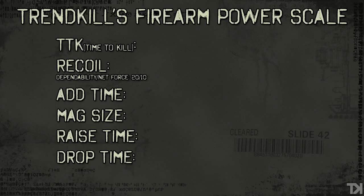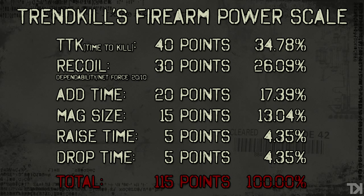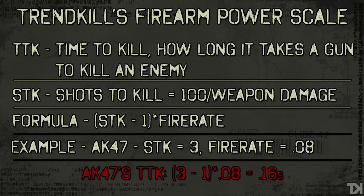So time to kill has been scored as such. Each stat has been given its own weighted possible score, and all of those scores add up to a total possible gun score of 115 points. The higher the score given to a statistic, the more important I find that stat to be. Most of you probably already know what time to kill is, but for those who don't — it's how long it takes a gun to kill somebody. You calculate it by figuring out how many shots it takes to kill somebody, then multiplying that number of shots minus one times your fire rate. Every player in Call of Duty has 100 hit points, so if your gun does 40 damage per bullet, 3 bullets equals 120 damage, which would kill somebody.